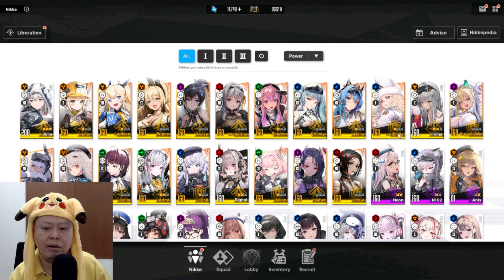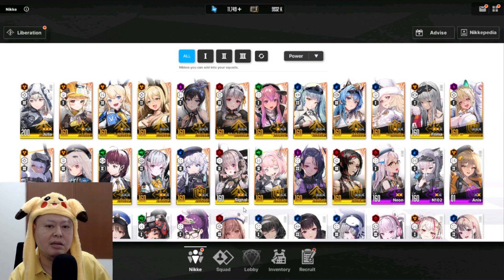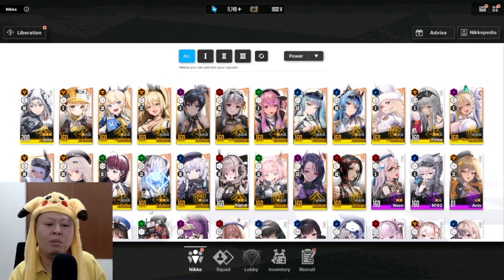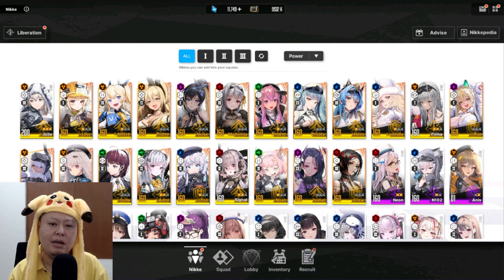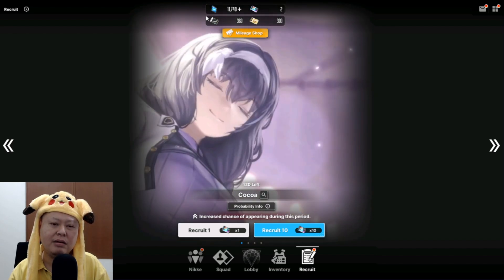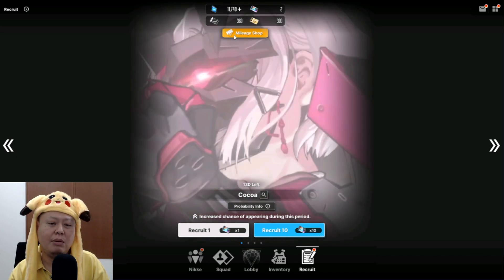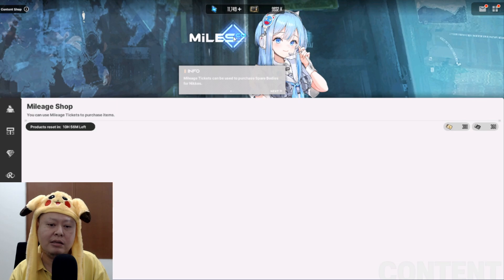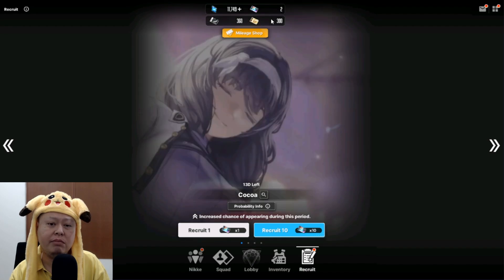I still have a lot of characters that need limit break three so I can raise them all to level 200 with the synchronize device function. Right now I have Freema and Signal at limit break two. If I use the selection box I'll get one more limit break three character, and if I use my silver mileage HD cat I'll get another one. My silver mileage is currently at 360, so 40 more pulls will get me another SSR body from the mileage shop — that'll be my fourth limit break three character.